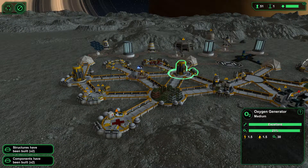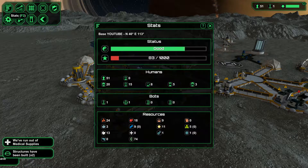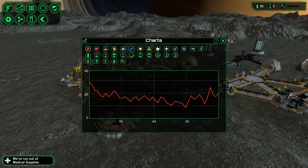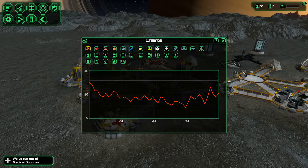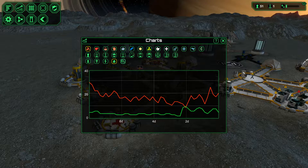Currently I only got two oxygen generators, which seems to be okay for the moment. Let's have a quick look at our statistics. Statistics-wise, we are in a good position for welfare. In terms of water, we are relatively okay - we're not running short of it at the moment.